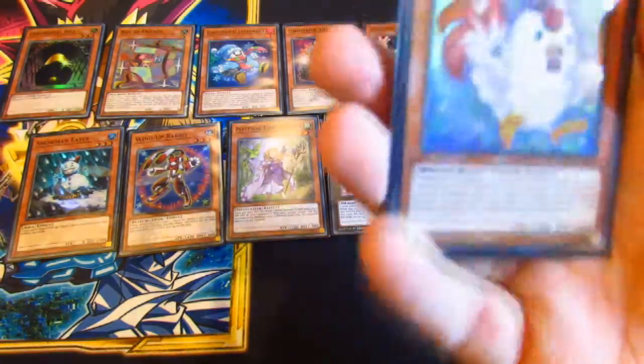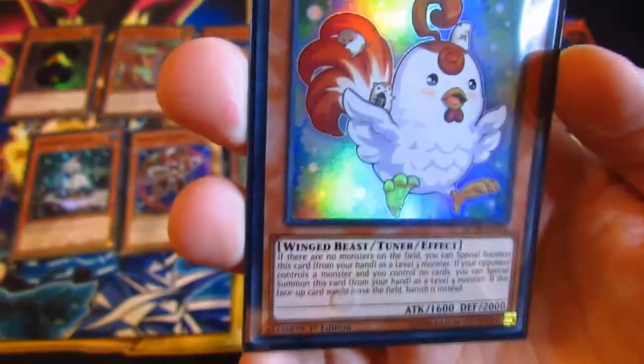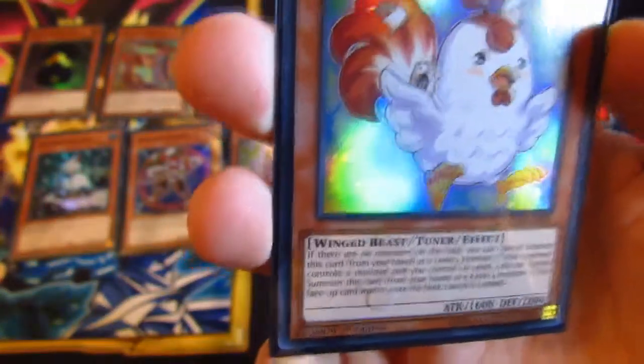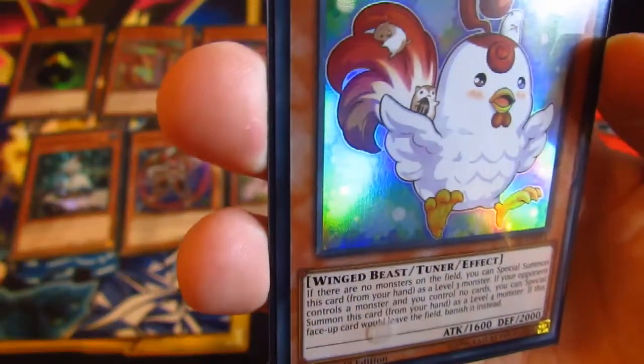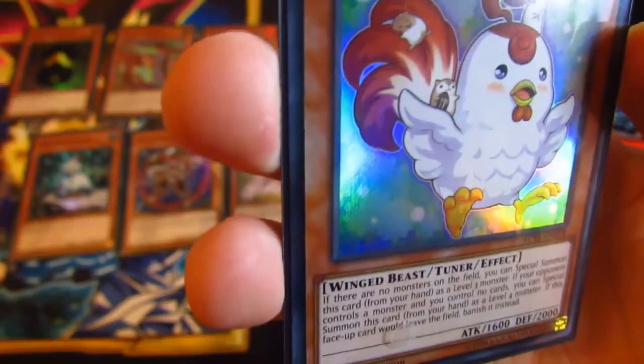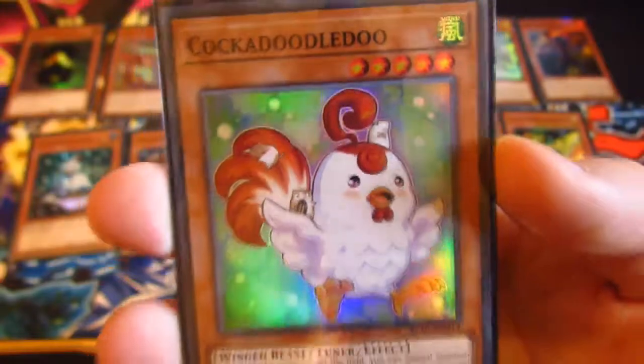Here we've got Cockadoodoo — it's a tuner. If you have no monsters on the field you can summon this card from your hand as a level 3. If your opponent controls a monster and you control no cards, special summon this monster as a level 4. If this card leaves the field, banish it instead. So you can basically change its level depending on the situation.